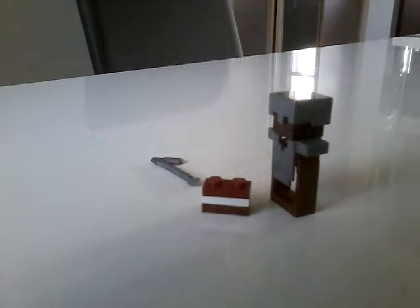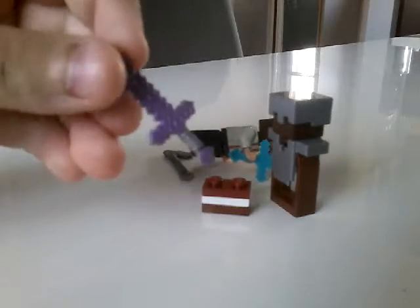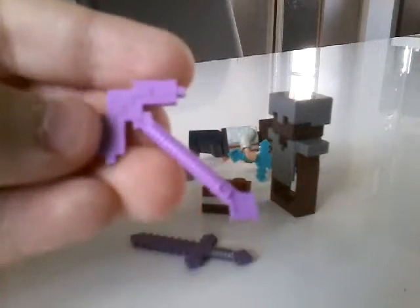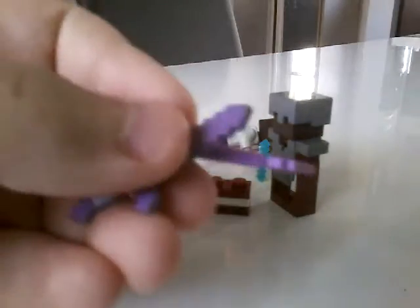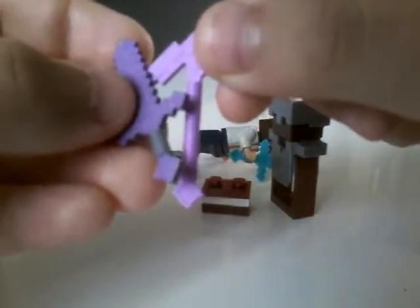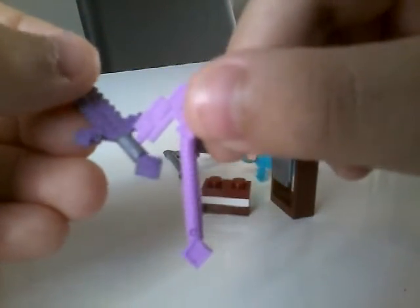Last but not least, I have my enchanted sword. This enchanted sword is a little different from the Lego enchanted pickaxe. My enchanted sword is a little more pink, while the pickaxe is a little darker. You can see the difference when they're put together — this one looks like stone because it was originally painted as iron, but it's enchanted now.